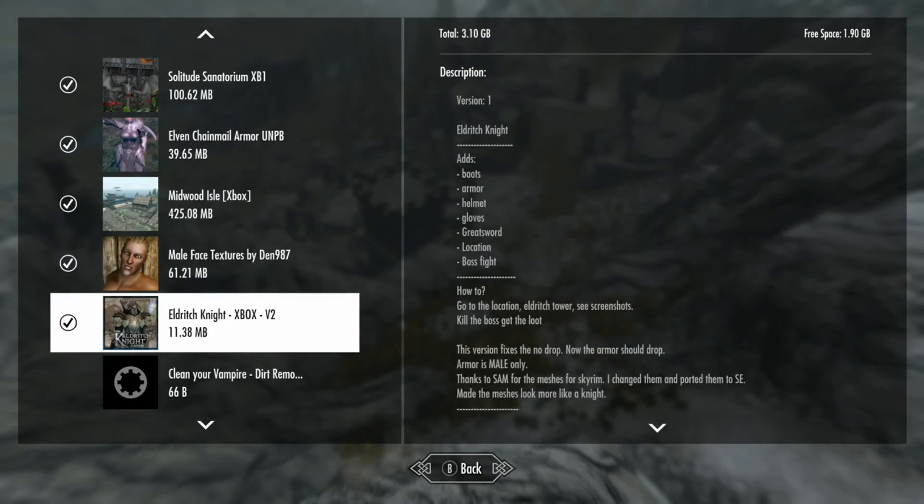We're looking at a pretty cool mod called the Eldritch Knight for Xbox. This is version 2. It's boots, armor, helmet, glove, a great sword, a new location, a boss fight. And that's pretty much it.